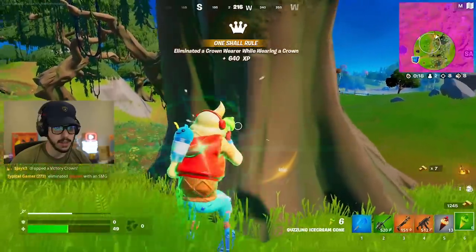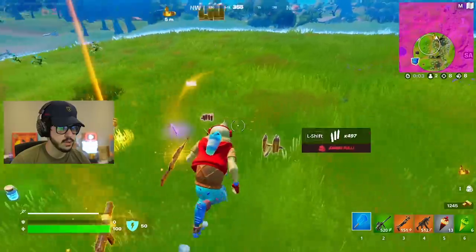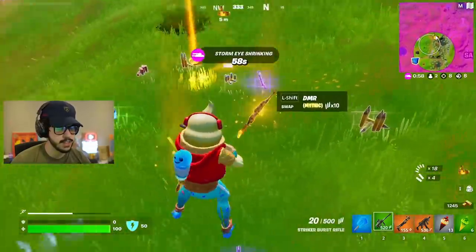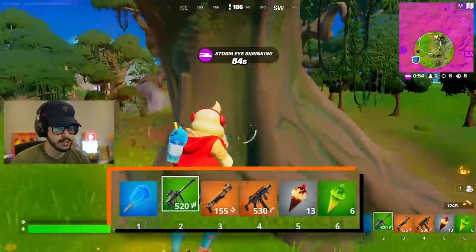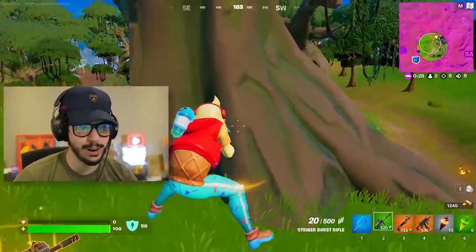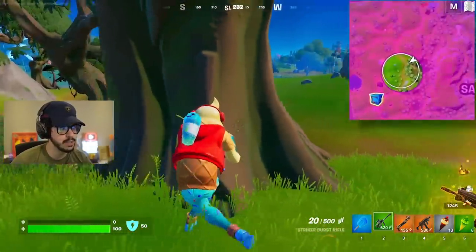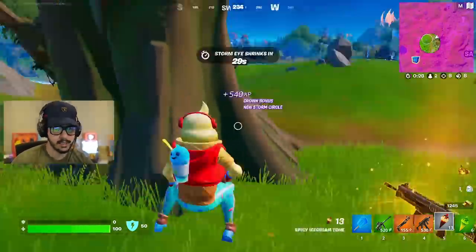I'm alive somehow. I'm going to go ahead and heal up. It is a 1v1 situation — I've got this tree, but that's about all I got. Go ahead and collect everything we can — it is a mythic DMR and a mythic hammer. I'm going to keep those close just in case. Now I'm looking around but not seeing much. I am scared around this corner — I only have ice cream to heal. I've got to be very alert. I will be in zone here, but I don't know where this other guy is. It is going to pull over there.